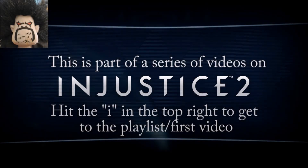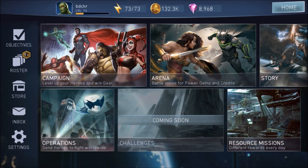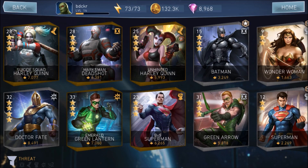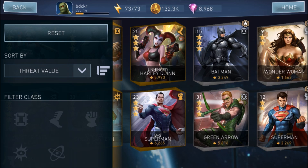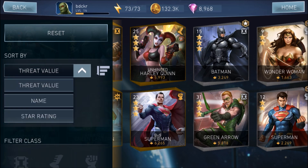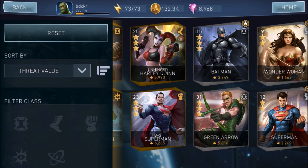In Injustice 2, the roster is essentially the equivalent of what the collection was in Injustice 1. But there's a lot of built-in functionality within the roster that we need to discuss that's different from Injustice 1. To me, the biggest difference in Injustice 2 is the threat level. Whatever way they use to calculate it, it wouldn't surprise me if Injustice 1 did something similar but never as transparently.